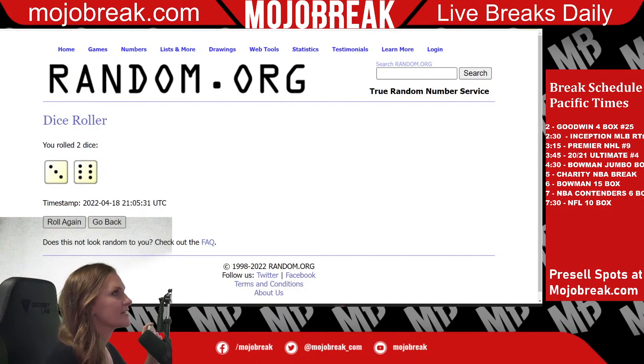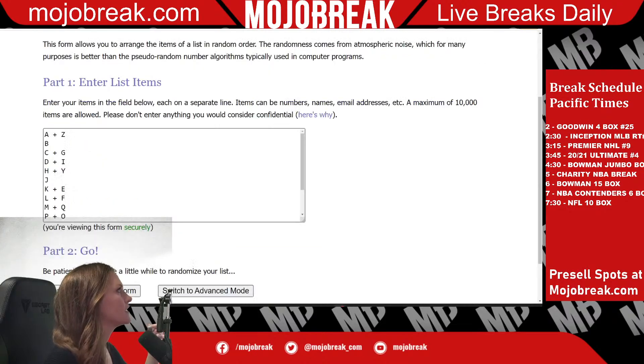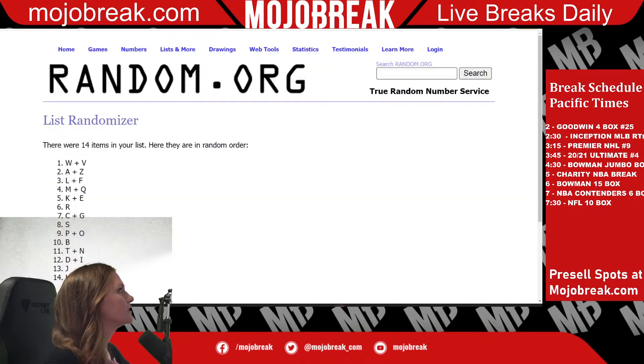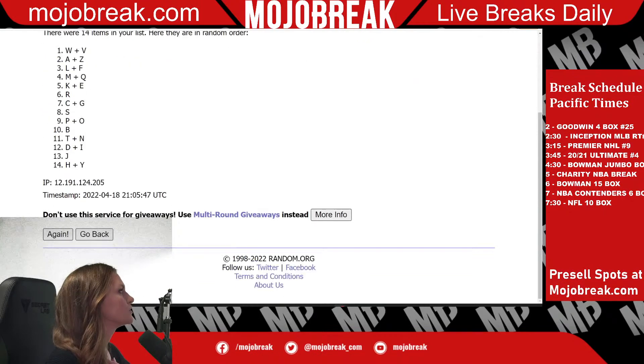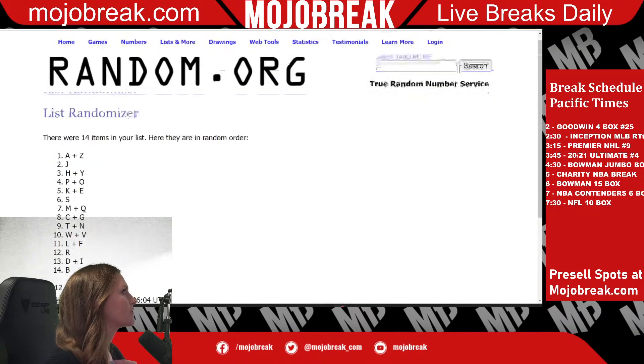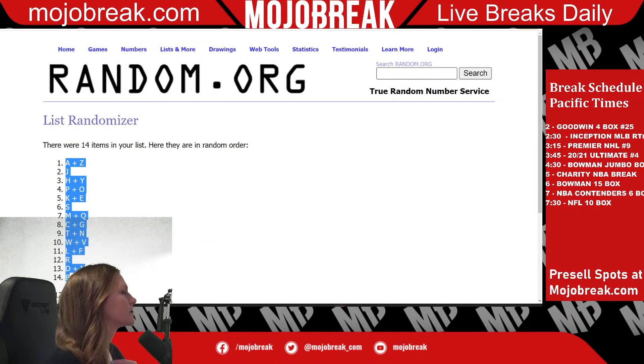Nine — nine times we are going to be randomizing this. So here are our letter combinations. We're going to randomize this nine different times. Here we go: one, two, three, four, five, six, seven, eight, and nine. There we go, nine different times. These are the combinations. Let's put that in our sheet.